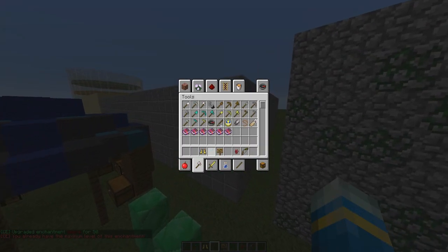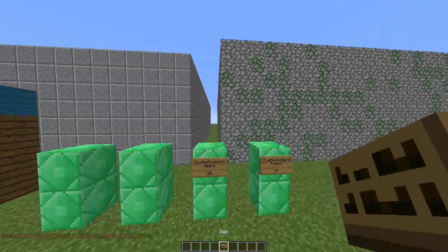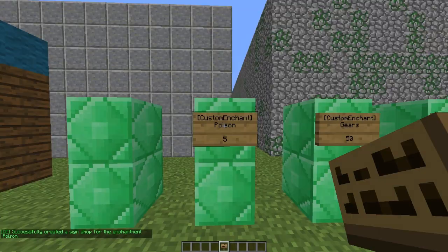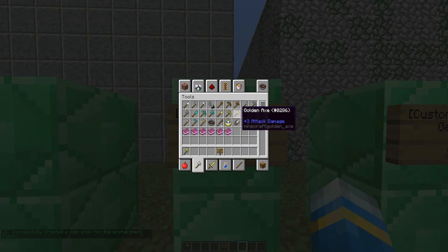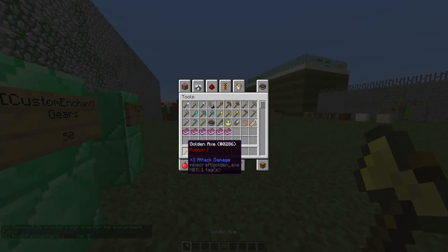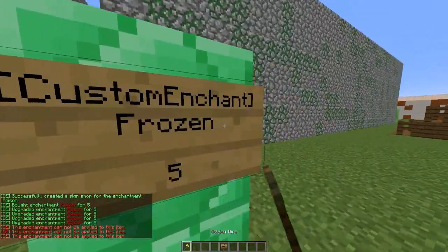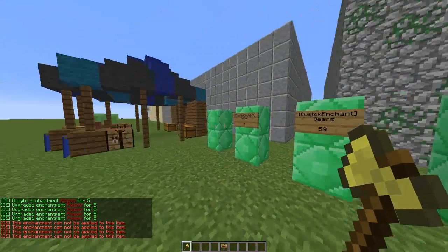So let's make a sign and then I'll go through the commands. Very simple to make a sign: put 'Custom Enchant' on the first line — it probably needs to be capitalized as it wasn't working without capitals. The enchantment name goes on the second line, I believe this one is called poison, and the fourth line is the cost per enchantment level. So this sword now has poison one on it — really cool. You can add multiple enchantments if you wanted to.